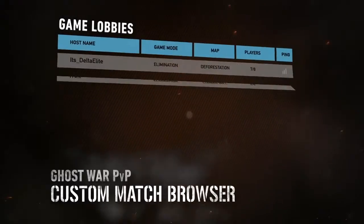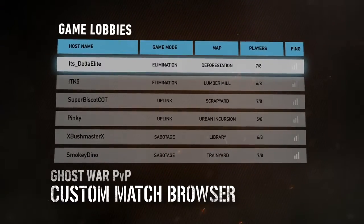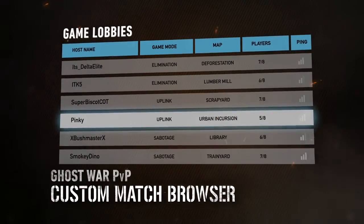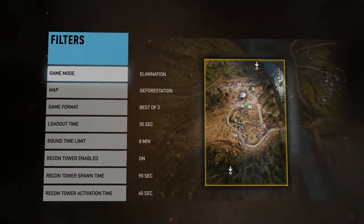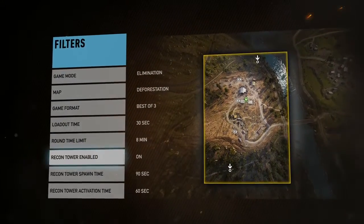Ghost War now features a custom match browser that allows players to see other active custom matches and join on the fly. Players can filter matches based on several criteria, such as HUD selection, map rotation, and so on.